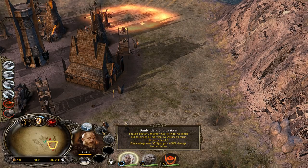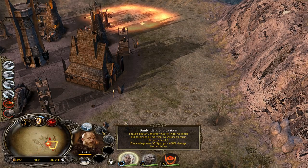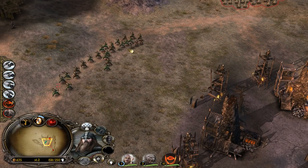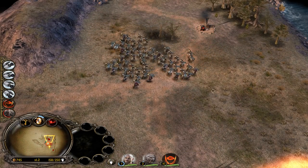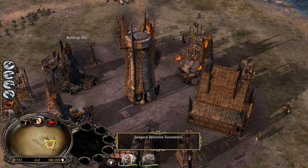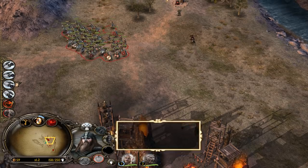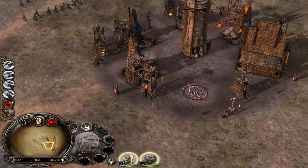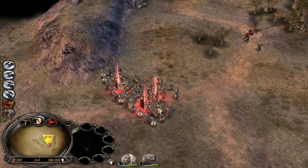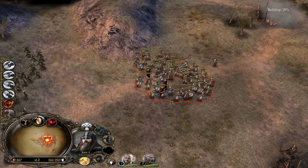Wulfgar was left with no choice but to pledge his war to Sauron's cause. Dunlandings get level 3 - once he's level 3 they get leadership also from this dude. Let's build the Lumber Mill and buy their banners first. Money is not looking that great but this Lumber Mill is going to be quite helpful now. Some of them are level 2 now. That's a big army what they have - that's crazy.